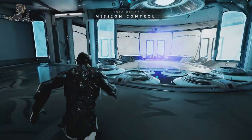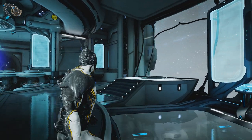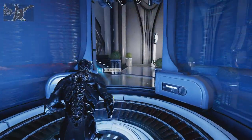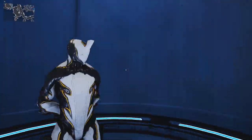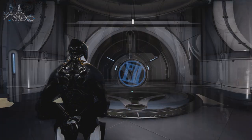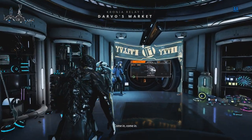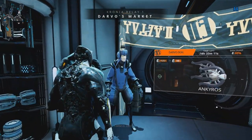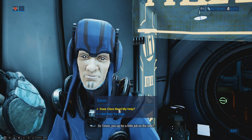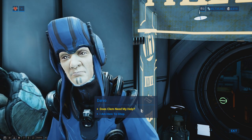Within the navigation room, interacting with the pulsing platforms will open up the star chart and interacting with the consoles will allow the player to swap between their loadouts. Returning to the north wing, there are two elevators. After ascending through one of them, you will find yourself on the second floor of the north wing. The left door will take you to Darvo's shop where you can view and purchase his daily deals, which reset every 24 hours. Once a week, you will also be able to interact with Darvo to start the Help Clem mission, which after completion will give you a Clem spectre.